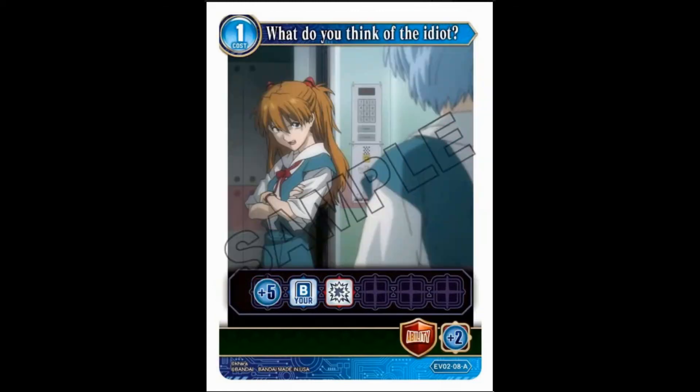Our first action card — I keep forgetting they're called action cards and not ability cards. It's a one cost. What do you think of the idiot? She's referring to Shinji. Plus five time, destroy one of your battlers — so it's plus four time total — and you get to use the death trigger. As a guardian ability you get plus two time, which is pretty okay.